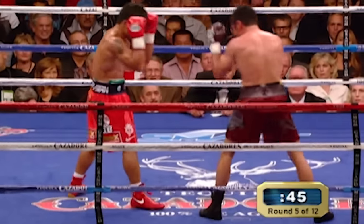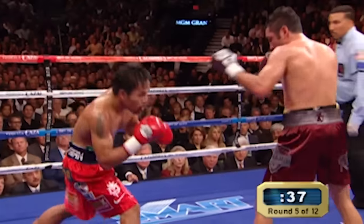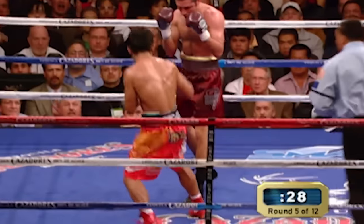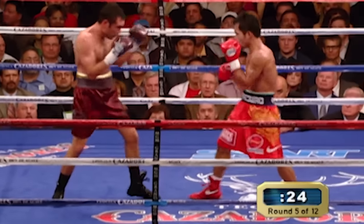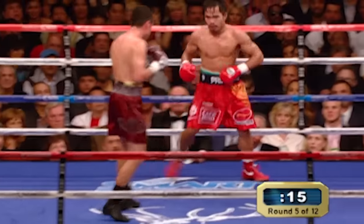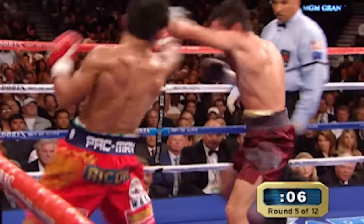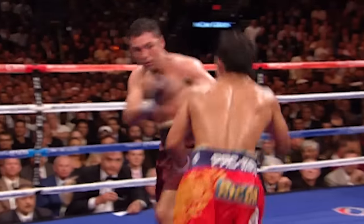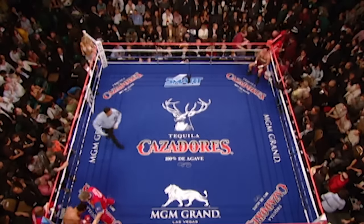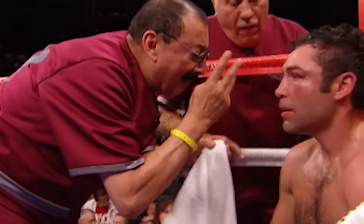Pacquiao, with two minutes gone in the fifth round, is certainly winning it — he may have won every round. I gave De La Hoya the third but it was very close, and some judges could have gone the other way. Oscar finally plants a right hand to the body then upstairs, and all that seems to do is get an adrenaline flow for Pacquiao. I've never seen Oscar eat so many jabs. In losing efforts to Bernard Hopkins, Mayweather, twice to Shane Mosley, and Felix Trinidad, he didn't look this bad. Another Pacquiao round goes in the books — I have it 49-46, and it could be as much as 50-45.